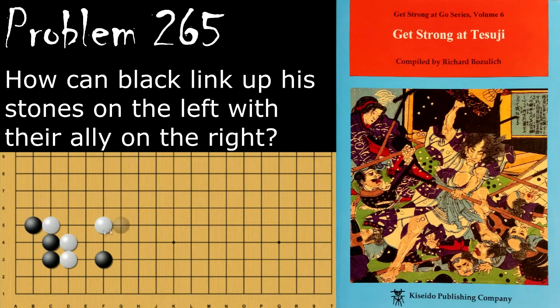Moving on to problem number 265. Black is looking to link up these three stones with his one over here. How does he do this? Black's move is to cut first. And if white extends, then black will hane over here, and now he's linked up with these stones. If white tries to resist by hane-ing here, then black has this atari move, and atari again, and these stones are going to be captured.